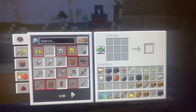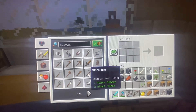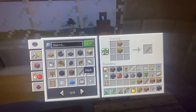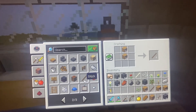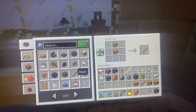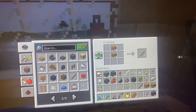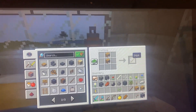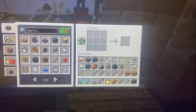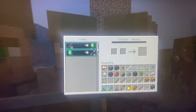I have four stacks of wood right now and I need to craft a bunch of sticks to trade with him. I got five stacks from that — there's obviously two more stacks here but I'll worry about that later. Let's see how many emeralds I get.